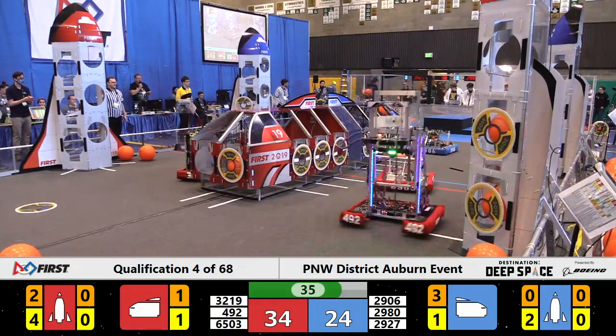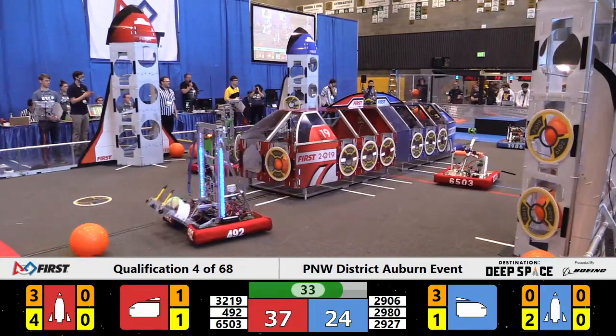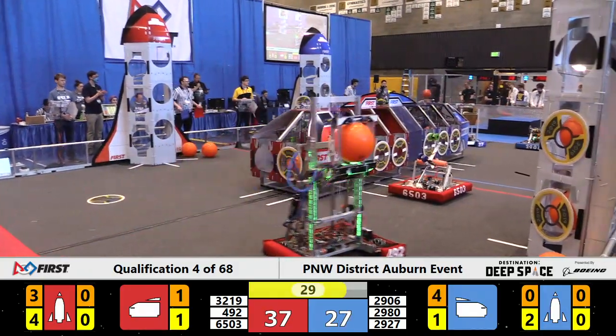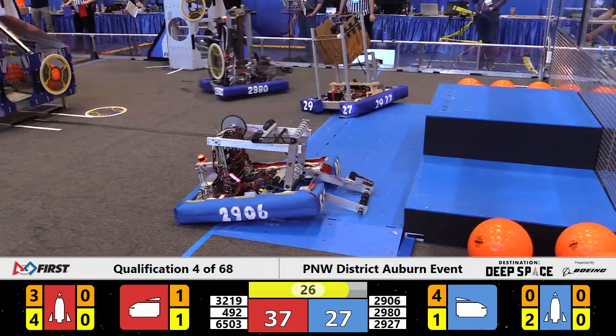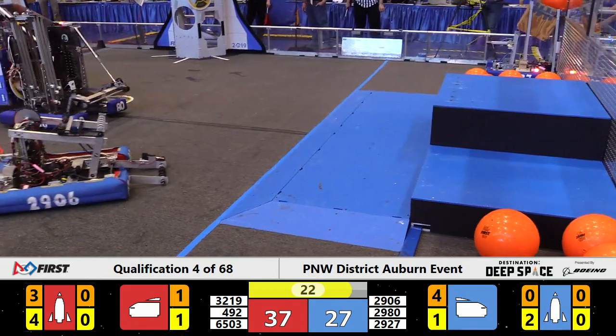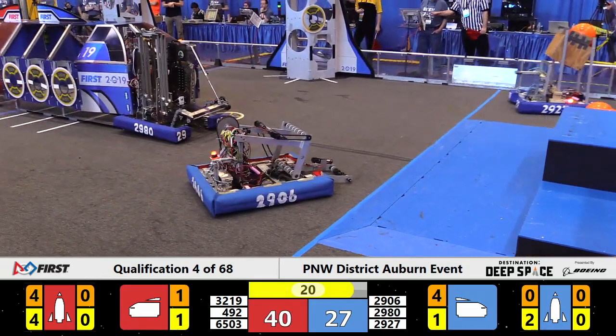The Blue Alliance has completed cargo loading on the far side of the cargo shuttle. Now 29.27 putting a piece of cargo into the nose of the pyrotex. There's your 30-second launch warning. Red working on completing their rocket — they've got the first two levels complete. They're on the audience side.